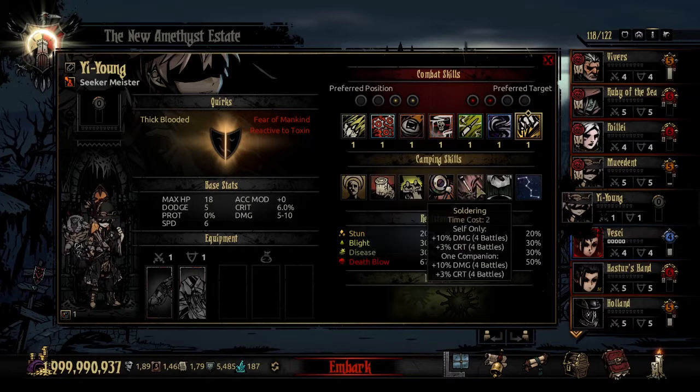The second unique camping skill is Soldering, time cost 2. You select a companion, and both you and that companion receive plus 10% damage and plus 3% crit for the next four battles. Good for anybody you want offensive potency for — if you've got a riposte unit or you're running a Leopard, this is a very good way to do that. The only thing to watch is accuracy. No debuffs associated with this skill, just time cost 2. If you've got no stress recovery to do, it's a good way to stack the cards in your favor.